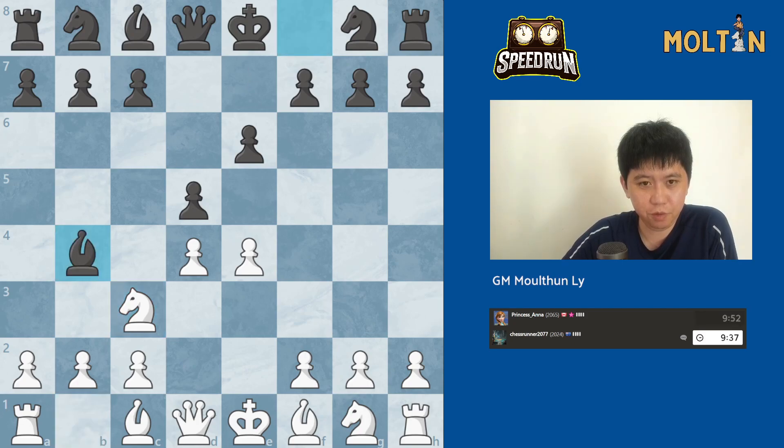We have to move bishop to b4. So French Defense Winawer. What did we play last time? We played the move pawn to e5. Let's go e5 again.